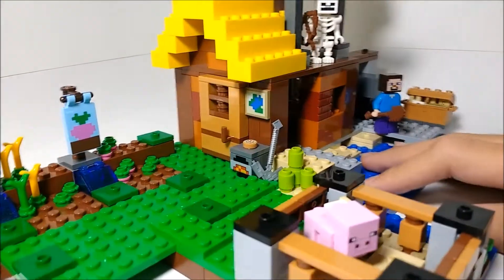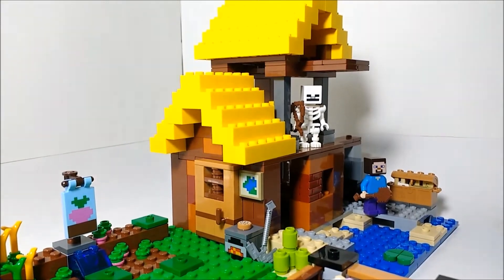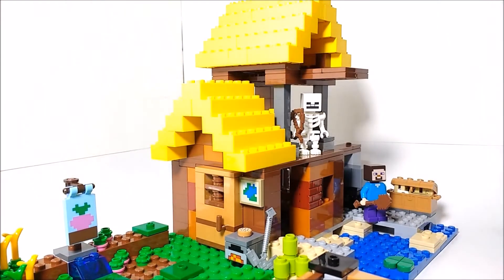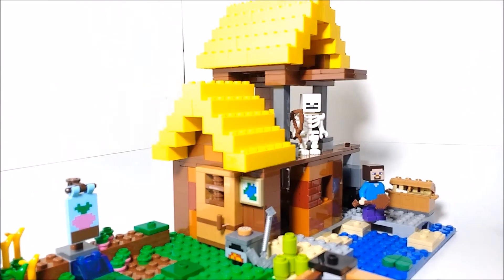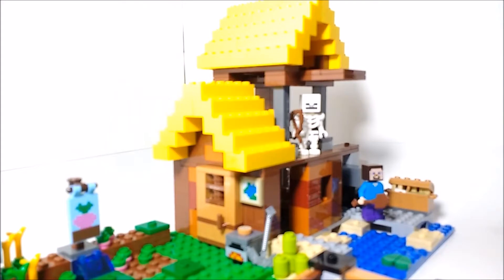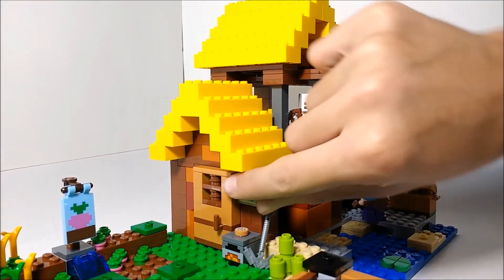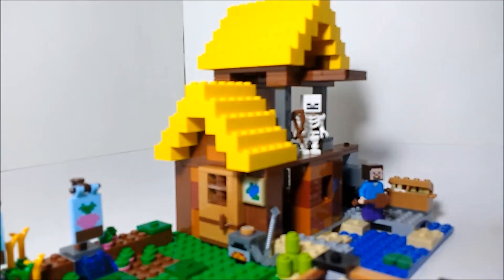That's pretty much it for the farm area. We've actually got the farm cottage itself — it's quite a neat looking house. It's got the yellow roof, which I guess is supposed to be hay or yellow wool. We've got a map piece there, which is a printed piece. It's not exclusive to this set, but this is the cheapest way to get it; previously it came only in the Mountain Cave set.